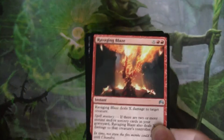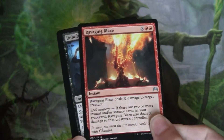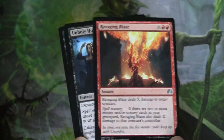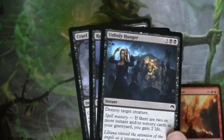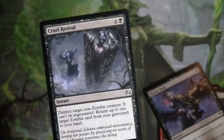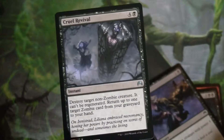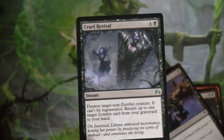We are not adding any spells, but we're taking out Ravaging Blaze, Unholy Hunger, and Reave Soul because all our spells are already removal spells. We're also cutting Cruel Revival because we don't have that many Zombies, so it won't help our deck.